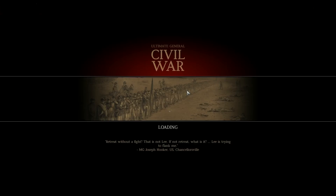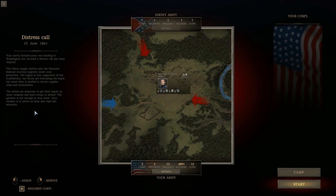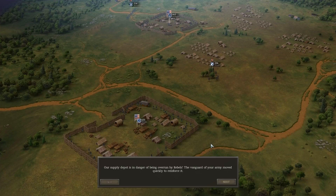We're going to go ahead and do this one. Your newly formed army — we have like part of one division — was heading to Washington, but received a distress call and must respond. The Union supply station near Manassas Railroad Junction urgently needs your protection. The region is very supportive of the Confederacy. Our forces are evacuating the depot, but more time is needed to secure supplies, arms, and ammunition. The rebels are desperate to get more weapons. Your mission is to arrive and repel the attackers.